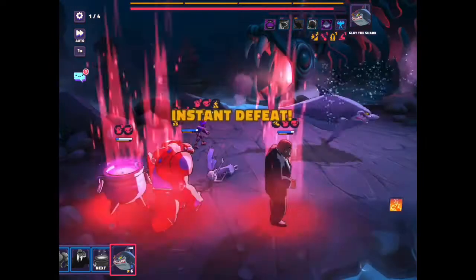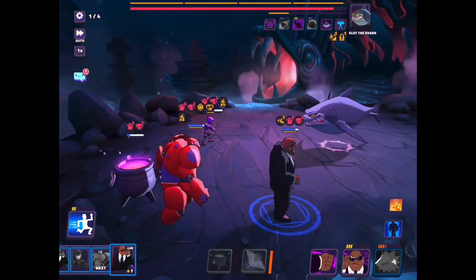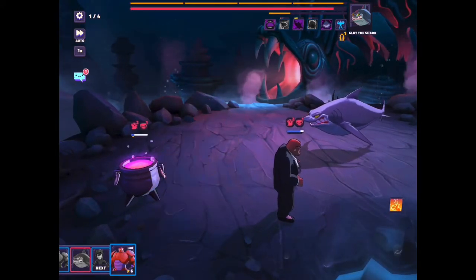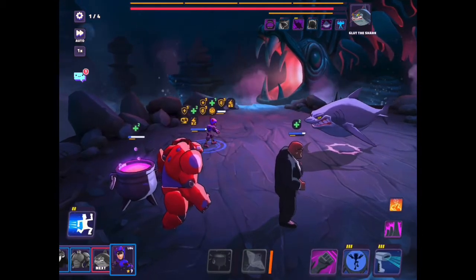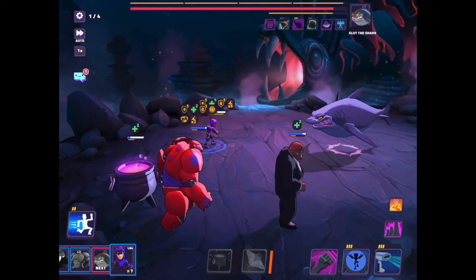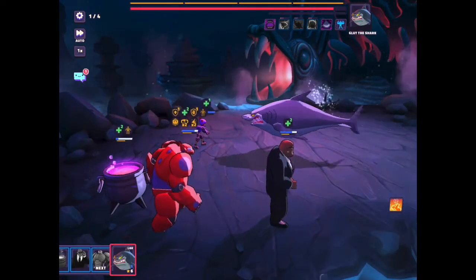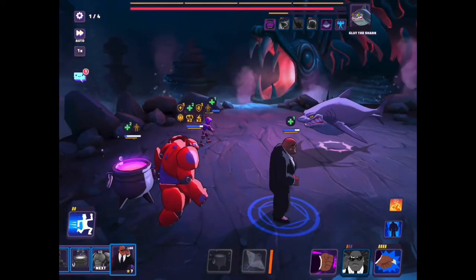Unfortunately I lose Elsa here. That's a reason why you might want a tank like Baymax to be taunting more of the time, but then I would have lost Baymax. Without Baymax, the instant death move also causes all kinds of continuous damage on everybody else, which I wouldn't be able to cleanse. That's why Baymax is probably the most important character here, along with Cobra — Cobra stops the shark speed meter, but Baymax takes off all of this continuous damage, which otherwise would just end this fight very quickly.